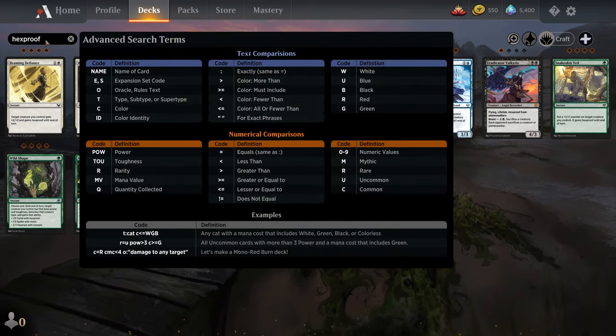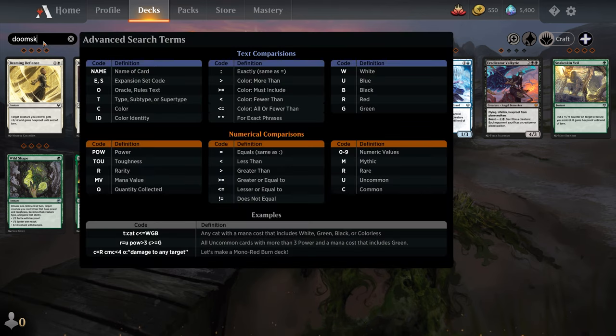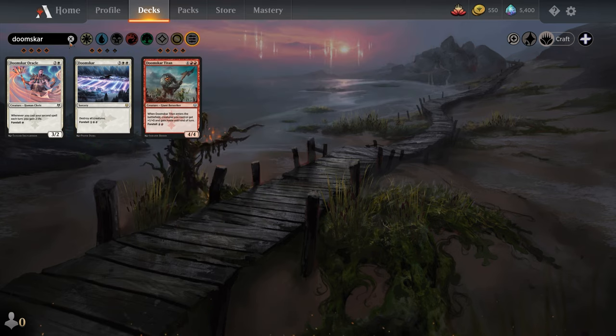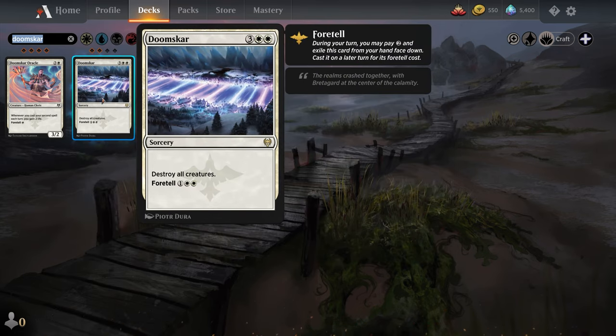After that we have Hexproof. Hexproof means that a creature with Hexproof cannot be targeted by spells or abilities your opponents control — they cannot shock your creature and kill it, for example. However, it should be mentioned that it does not protect against effects that don't target. So if your opponent plays Doomscar, which says destroy all creatures, it would still kill a creature with Hexproof because it's not targeting that creature, it's destroying everything. Untargeted removal like board wipes, or sacrifice effects — Hexproof doesn't protect from that type of stuff.